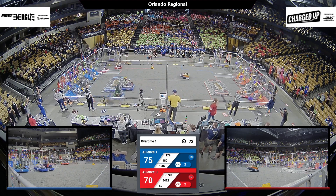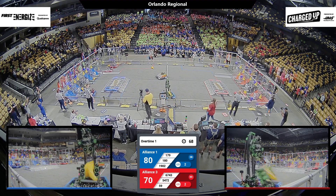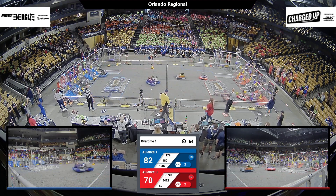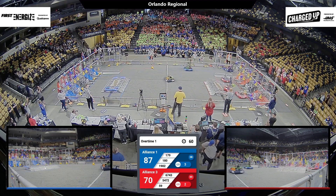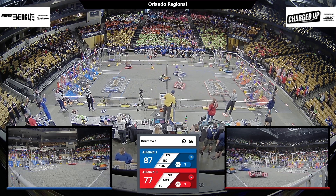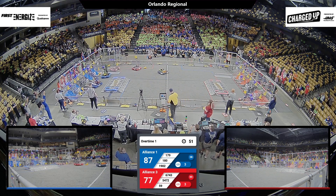Just over a minute left. We're losing game pieces down to the field from the Human Player Station. Wild Stallions take another swipe and get in the cone. Spam with another placement, a link in the hybrid nodes on the Blue Alliance grid. 67-43, Tiger Engineering racing back and forth, not willing to get into a tangle with the defender, sliding around on the way to the substation.